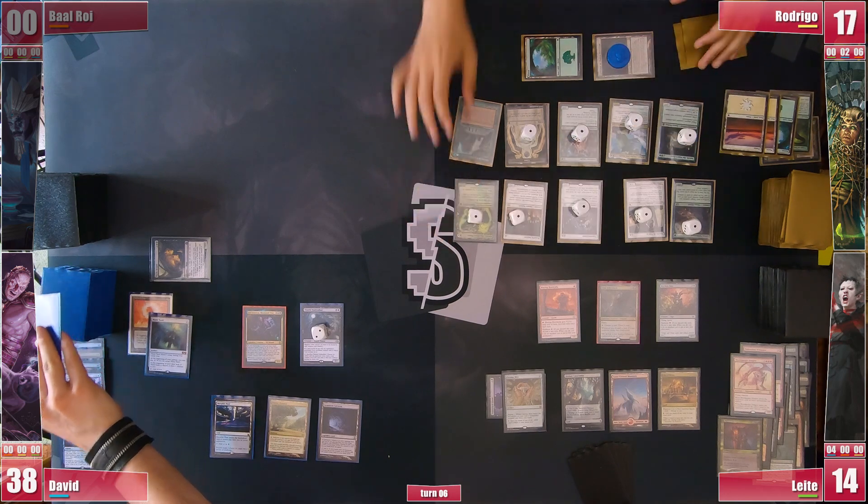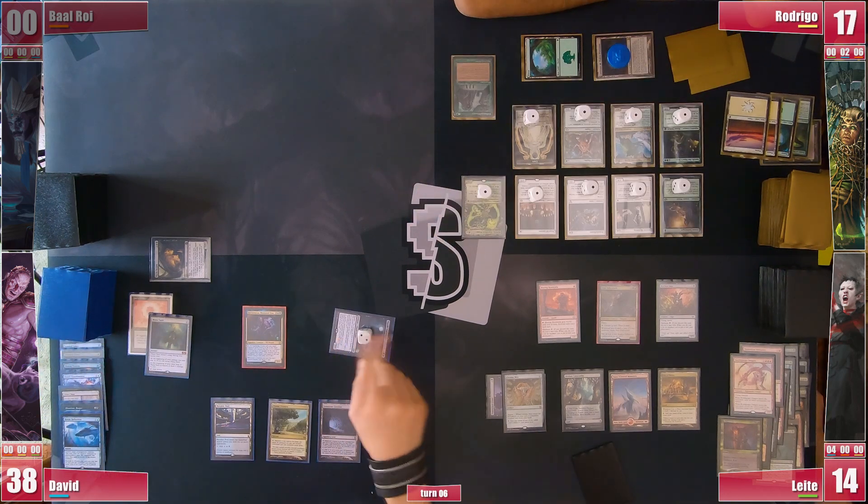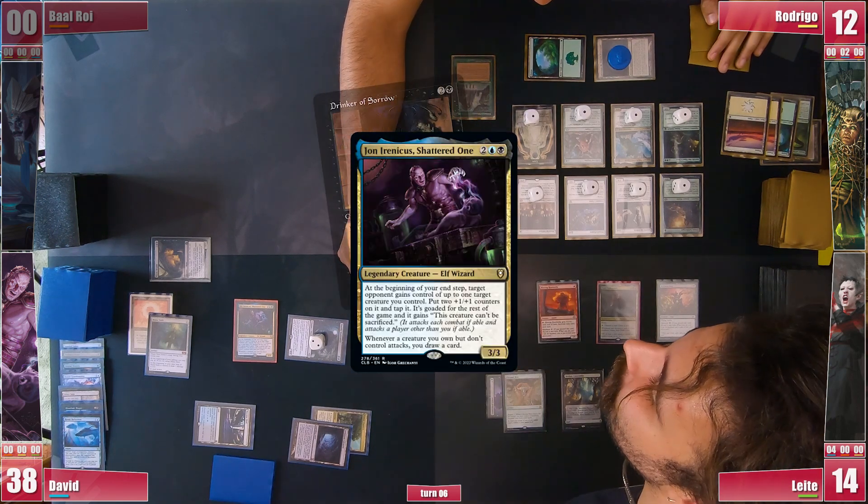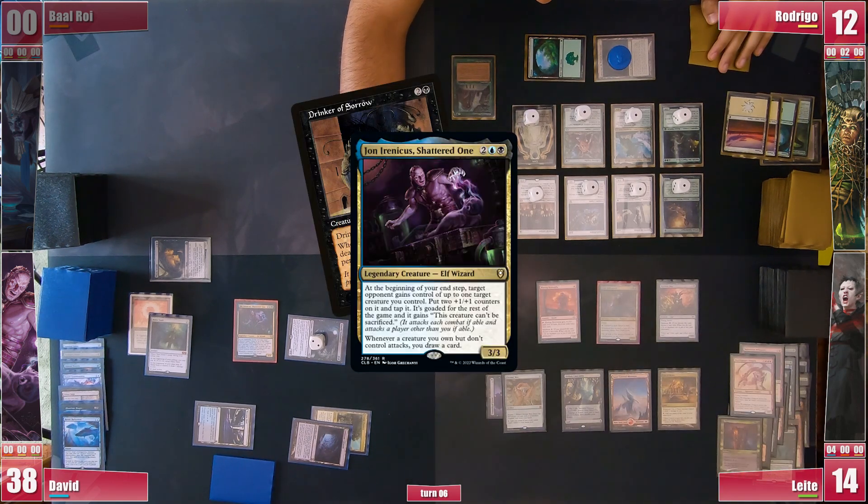David gets to his turn and being a bit tight on mana he attacks Rodrigo for 4-5. He then casts a Drinker of Sorrow for lack of mana and goes to his endstep, triggering his commander and giving it to Leite in hopes they can still pressure Rodrigo somehow.